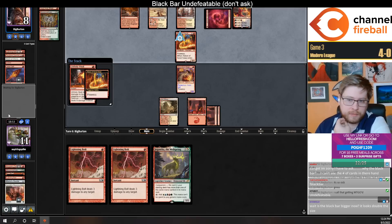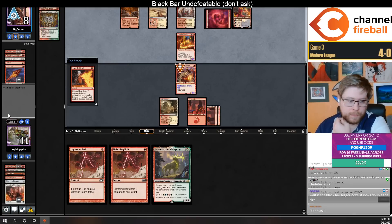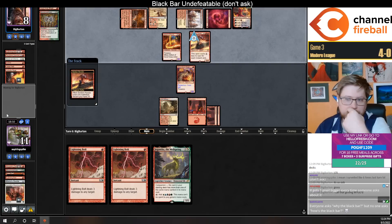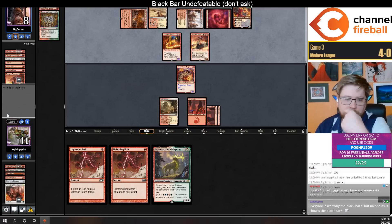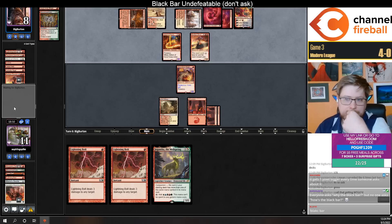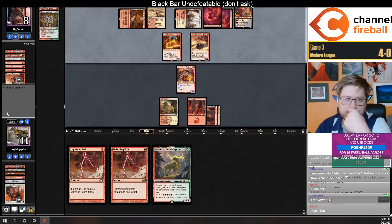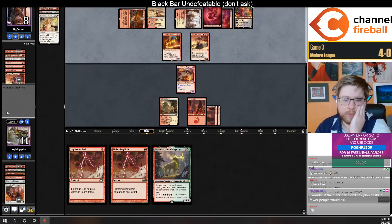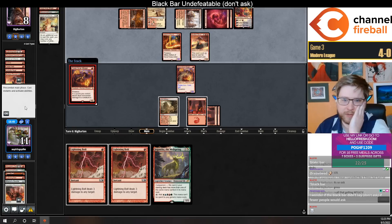Pro-red resolves — pretty big deal. Bedlam Reveler is pretty good as well. Scary. This card is another Reveler — reveals March of Otherworldly Light, which they can't cast off Chandra.